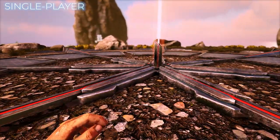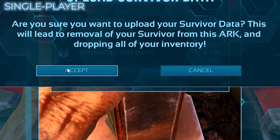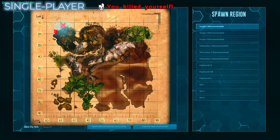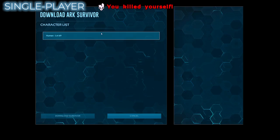Several restrictions do apply when transferring servers, so stick around or skip ahead while I explain the transfer process for single player. To transfer your character from one single player map to another, or even to a friend's single player world, go to an obelisk, open its inventory and select 'Upload Survivor.' Click accept and back out to the main menu. Here's where you either accept the invite from your friend or click Host/Local. Pick the map you want and at the character creation screen select 'Download Survivor.' You'll be asked where you want to spawn and you're good to go from there.